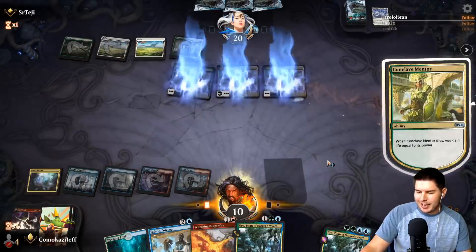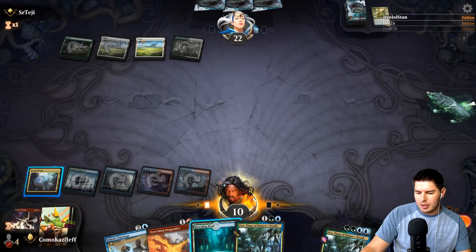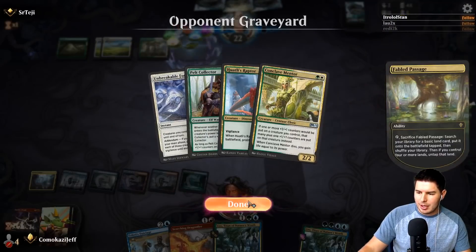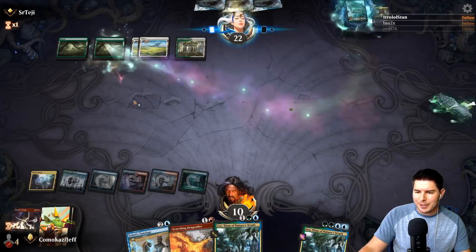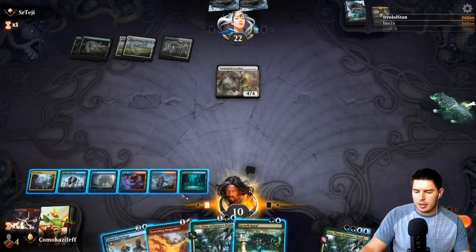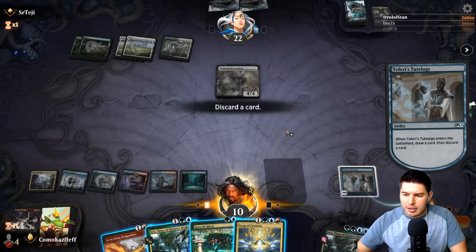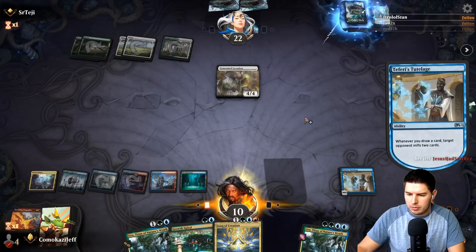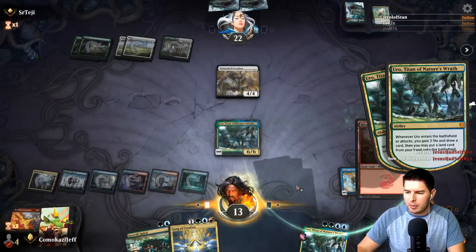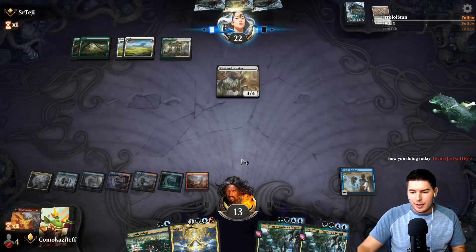They gained some life — that's fine. We could Scorching Dragonfire here. I'm not sure how quickly they can rebuild with this deck. Nothing should have haste. Let's go for Teferi's Tutelage first, draw a card — there's Song of Creation. We drop Scorching Dragonfire and play Uro trying to dig for zero cost cards and gain a little life. We haven't found any zero cost cards, which means we should have a great chance of just playing Song of Creation and going off.